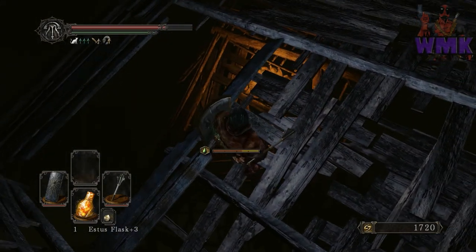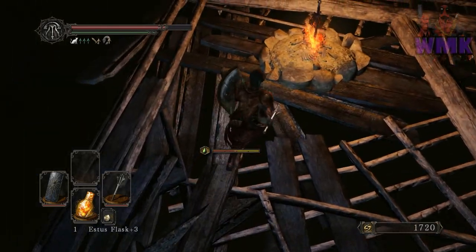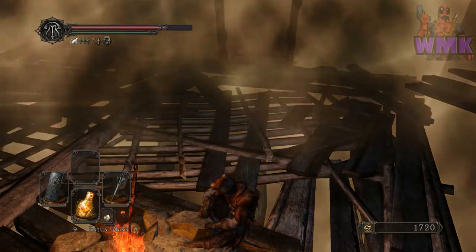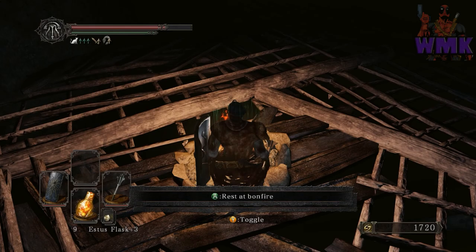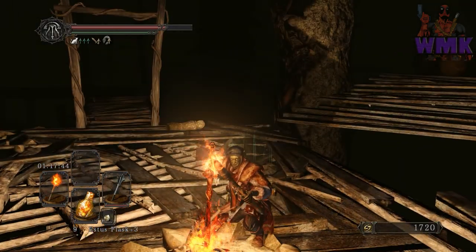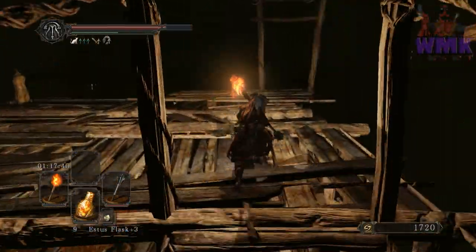We're gonna drop off here like this. Normally this wood would be here — you'd go right here and the wood would crash through. We're going to hit the spawn point. You can choose to do this with a torch or without — I'm gonna take the torch just so you guys can get a better idea of where I'm going and what I'm doing.